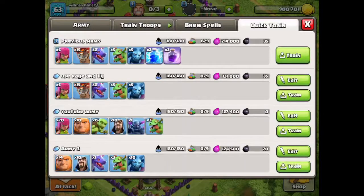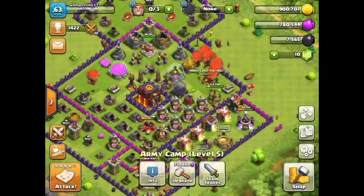260,000 elixir. If you want to see the army I've been using: 5 archers, 15 balloons, 2 dragons, 5 baby dragons, 5 minions, 2 lightning spells, 2 rage spells.